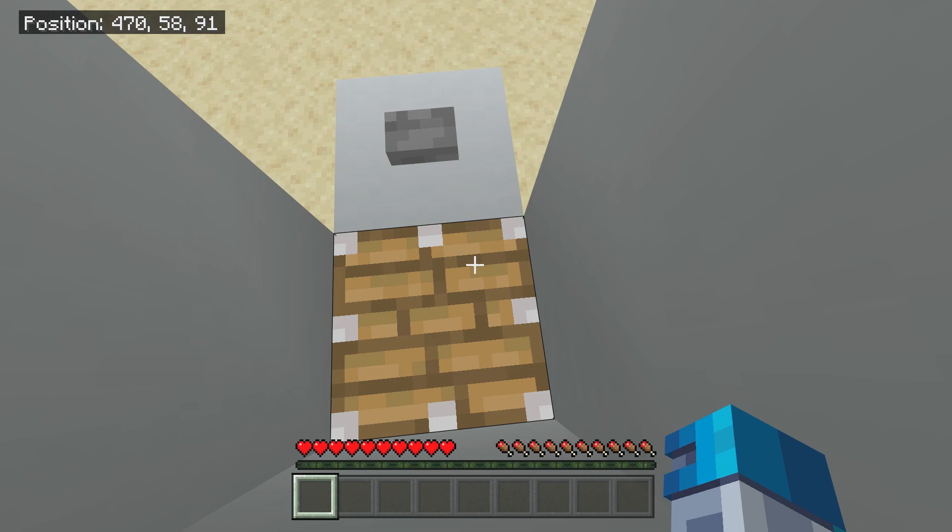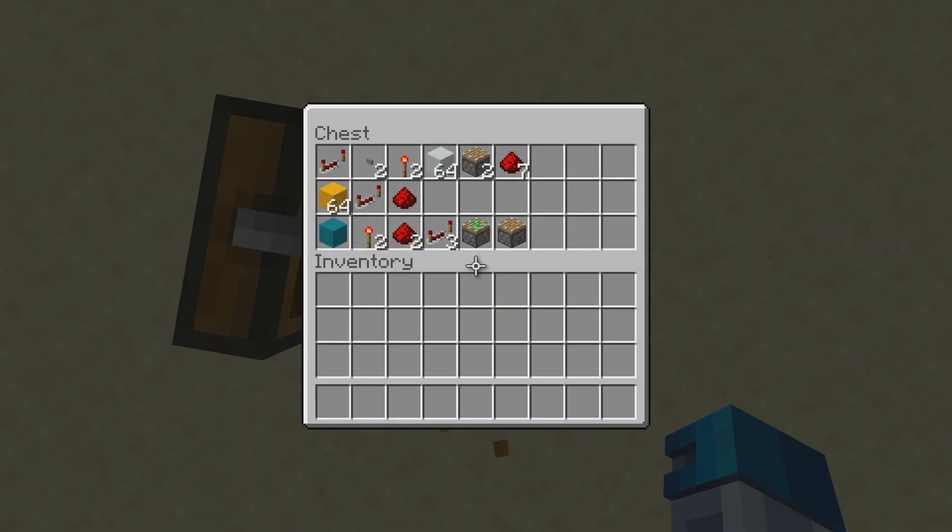Everything you need is in this chest down here. These are the items that you're going to need for the up circuit. So every two layers of your elevator represents these — this is for every two layers of your elevator. Then this is for every two blocks of the down function of the elevator. The down function is optional — you can just break your legs anyway. And then this is just what you have to have on top of that.